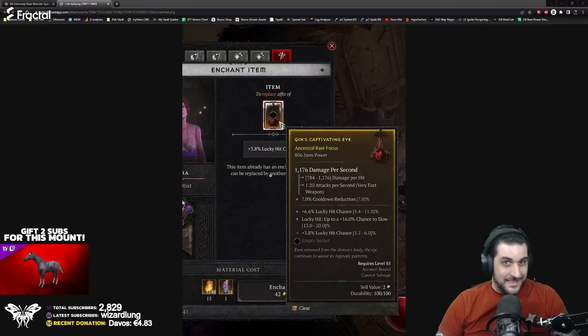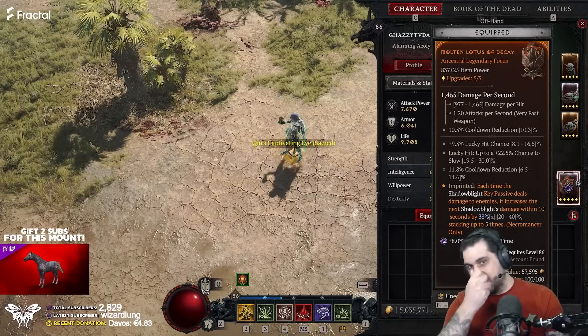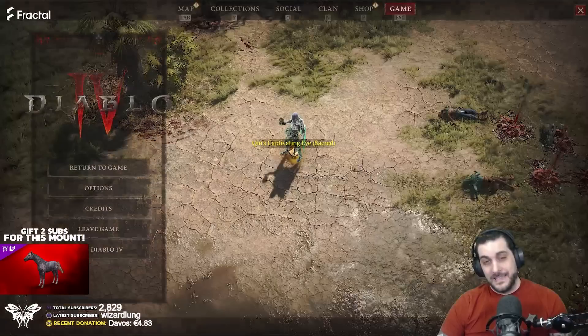Here's the crazy part: you can enchant it to have lucky hit, and then another lucky hit enchanted on top of that. In this build that I'm playing, which is an explosive shadow mist build, I'm looking to have cooldown reduction. All of this will be linked in the description below. I have an 837 and as you can see, this is absolutely disgusting.